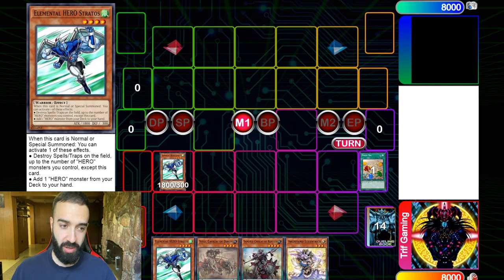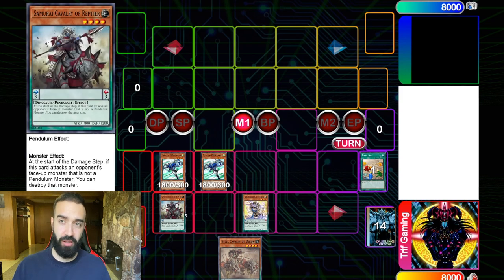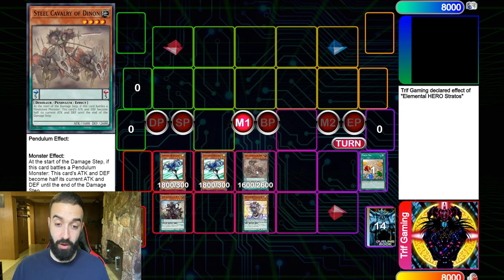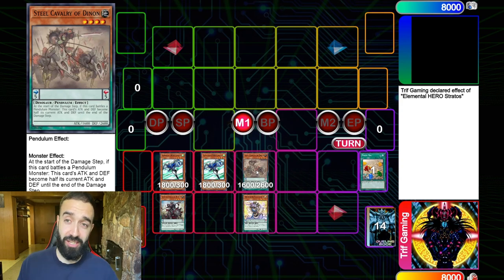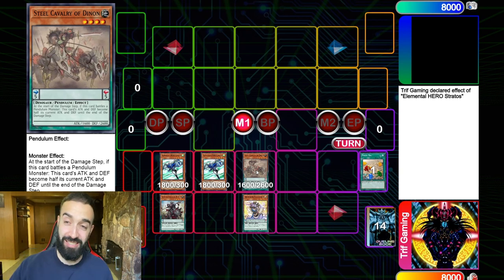Stratos is going to be one of the best normal summons you could possibly have — it searches another Stratos. I know these are pretty pricey, but if you have them, these are just the options. You can test it yourself; I'm using a website called Dueling Book, and Dueling's Meta also has a site where you can duel for yourselves. Here I'm obviously going to scale two cards — for those who don't know how to pendulum summon, I explained it in my last video with Gadgets posted three hours ago. I did spend about a thousand dollars to build this deck.